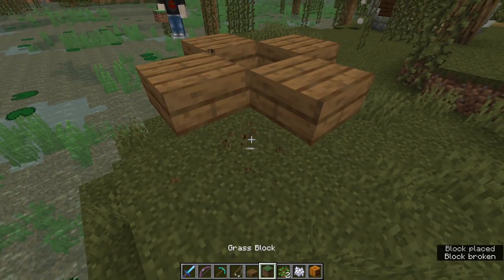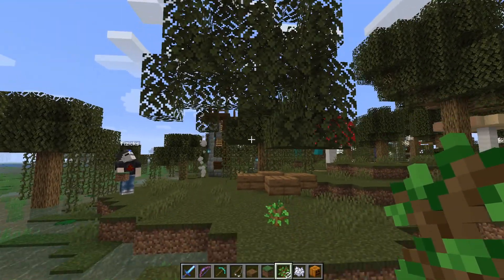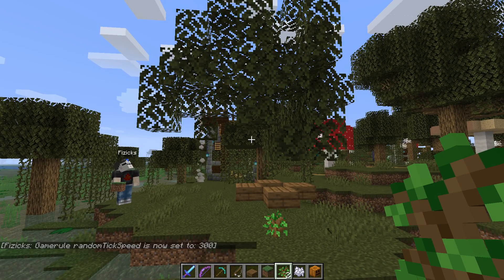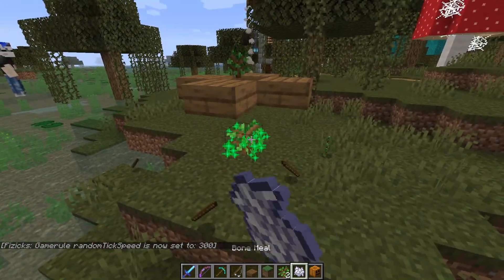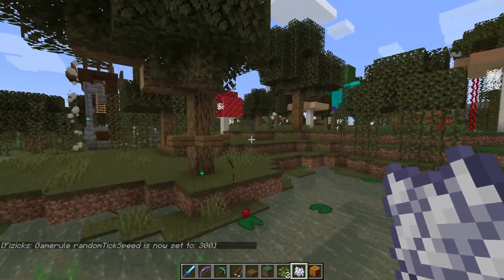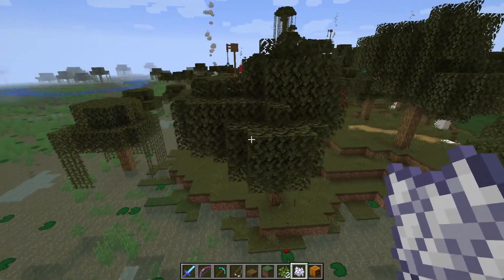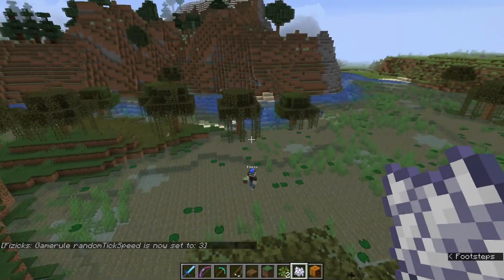Setting random tick speed to 300 to demonstrate faster growth — and there you go, that's the big oak we're talking about. It's pretty cheap: if you have a skeleton farm you have plenty of bone meal. I do this in almost every build to get the big oaks.